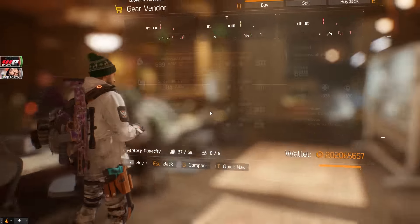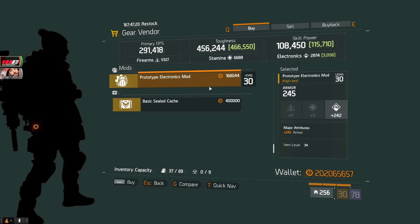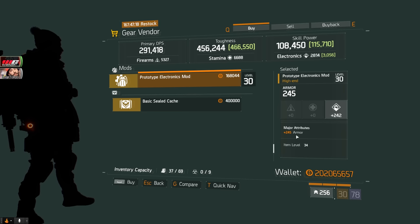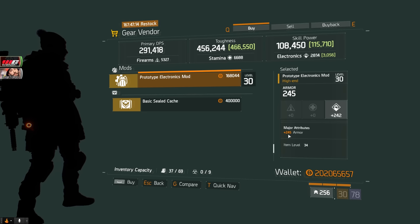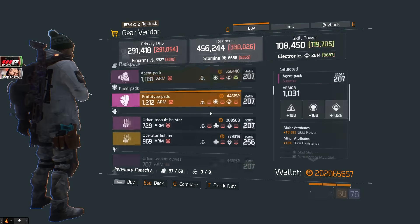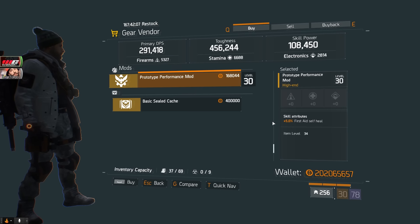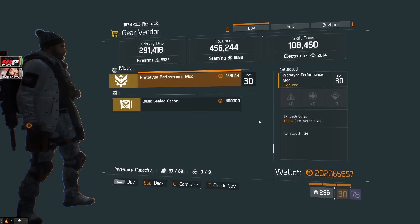Over here in the Autumn Soap Safehouse, if you're looking for a skill power build I'd suggest buying this prototype electronics mod — 242 electronics and 245 armor. It's not the highest rolls but worth noting. Over here at the Ward Safehouse, you can pick up a 5% first aid self-heal mod. I'm rocking 6% right now, but 5% is still pretty good if you don't have one yet.